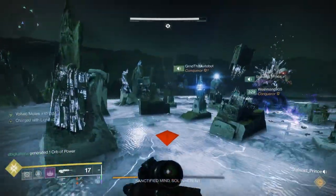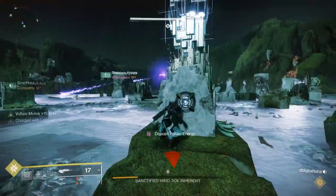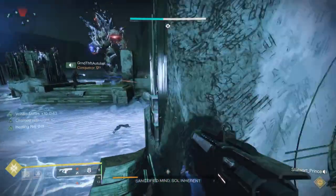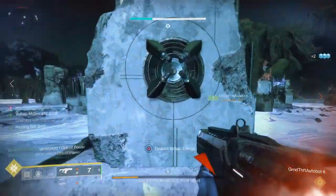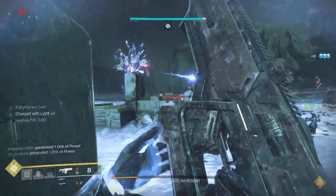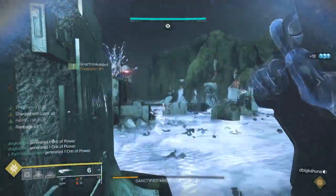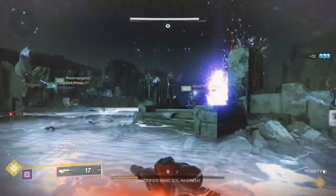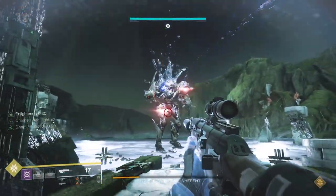Once you finish the legendary campaign, the real grind begins. Go ahead and turn in all your bounties on all three characters at this point, because now you want to take advantage of all the bonuses you have and boost your seasonal rank as quickly as possible before doing other activities. Do this in a fireteam, and if you can wait until rank 26 or 36, the better, as there are key fireteam and seasonal pass XP increases at those thresholds.